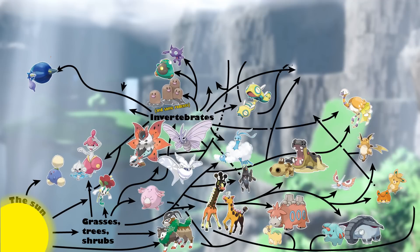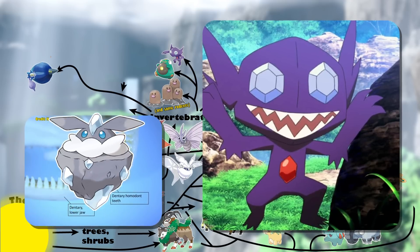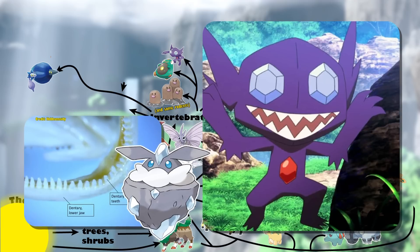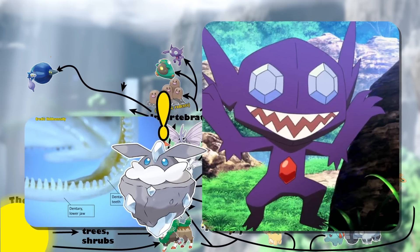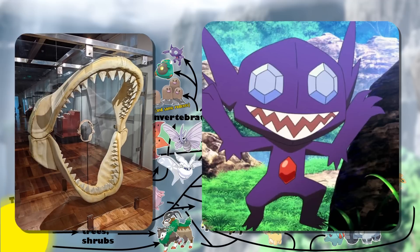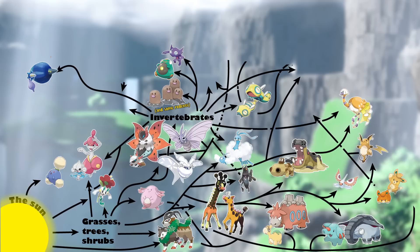Sableye might also have a similar diet, as it has fairly simple homodont teeth. Its Pokédex entry states that it eats gemstones and rocks, as well as Pokémon like Carbink. But one would expect its jaw morphology and dentition to be drastically different if it relied on crushing hard objects. Its teeth are much more similar to obligate carnivores like cats or sharks — things that eat only fairly soft-bodied animals. In real life, consuming crystals and rocks wouldn't provide any calories, but Area Zero might provide Sableye with an interesting source of energy.